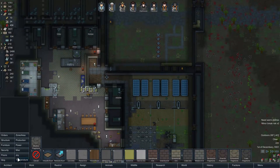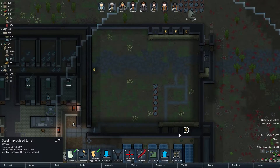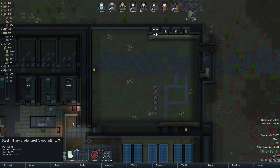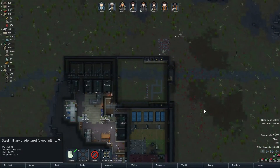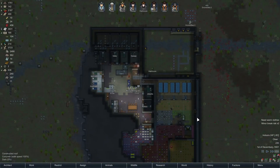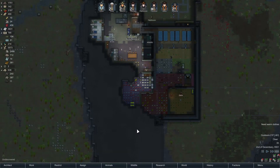Okay, turrets — so we've actually got some stuff now. Let's make some better turrets. Military-grade turrets, which use a lot more materials but are a lot harder to kill. I think I'll build one more simple turret — these are a lot cheaper. 175 steel and 3 components — actually, it's not really all that much of a difference. I look forward to being able to make them out of plasteel soon, but that's why we're researching deep drilling. I can't believe I never checked to make sure this was connected — that's just embarrassing.